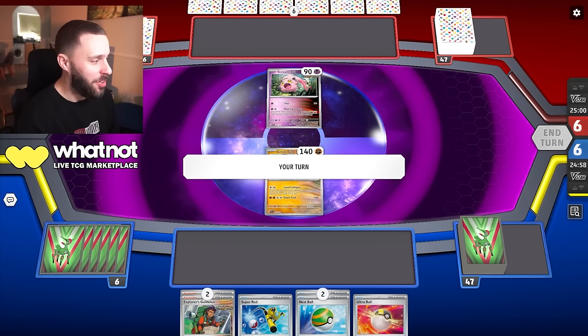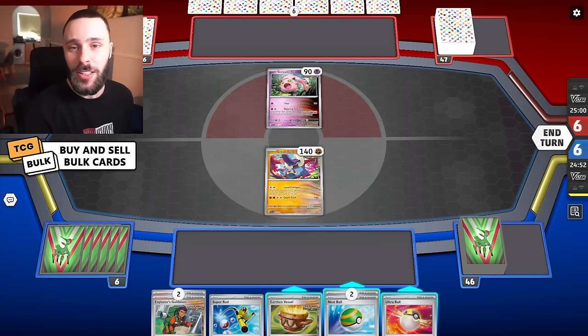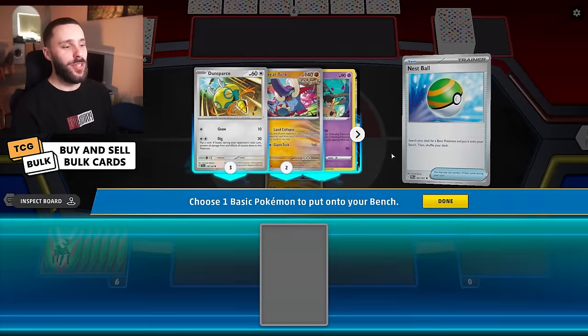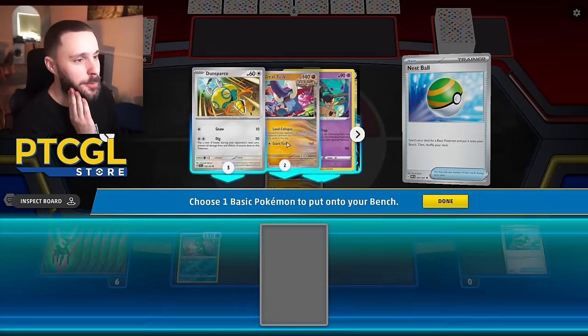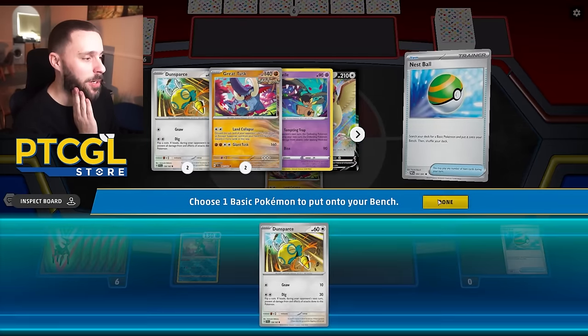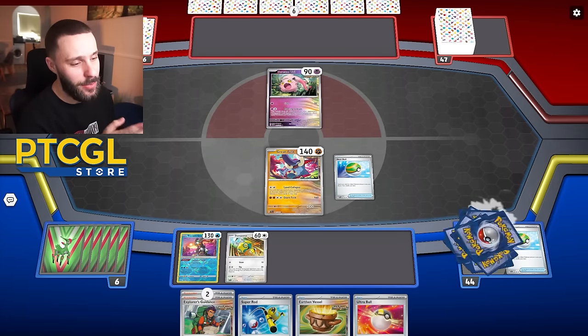I absolutely love this opponent's name — it's called 'Yay Me,' which reminds me of London Tipton. If you're a real one, you know. They've got a Raiding Greninja, so I'm going to get that going. I'll Nespaul and get a Da Dunsparce. We seem to be playing against Gardevoir, so we have a little bit of time to set up. Da Dunsparce, please go to the bench — thank you.